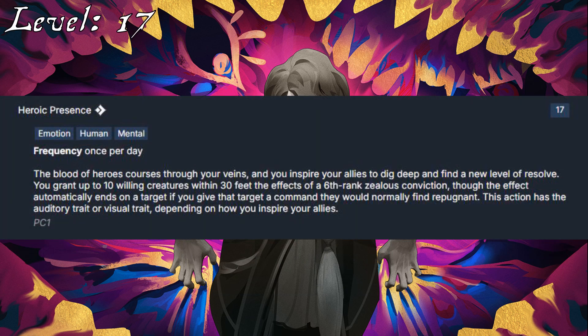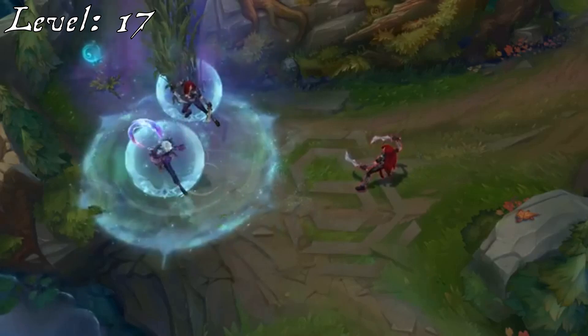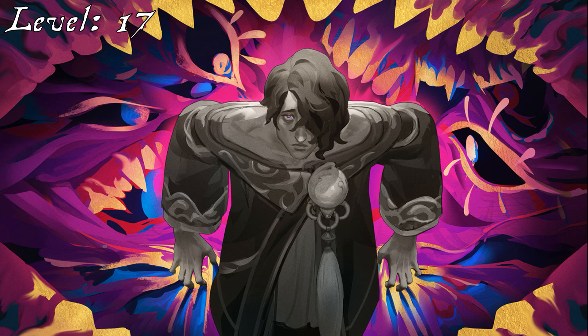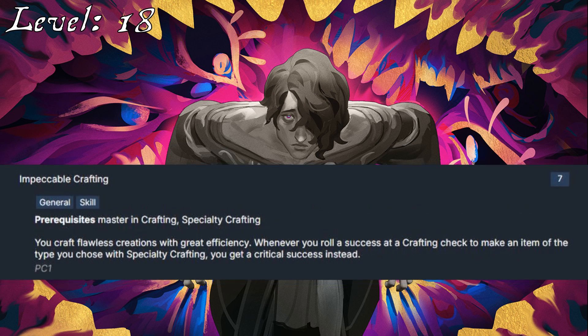Usually I'm pretty down on Heroic Presence as a 17th level Ancestry feat, but given the ability of his Pool of Reflection to potentially shield his entire team, I do kind of like it here. He'll also increase his Arcana to Legendary. At level 18, he can take Infinite Possibilities for much the same reason as his earlier Split Slot. With that Legendary Arcana, it's probably not a bad idea to take Unified Theory, but my instincts push me towards Impeccable Crafting, so he's even better at his artistry, which seems to be his focus.